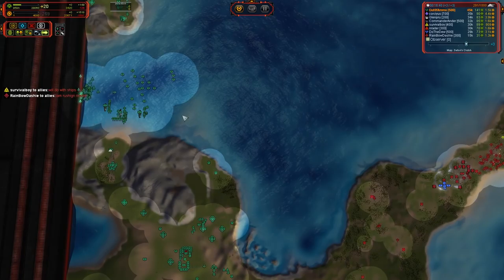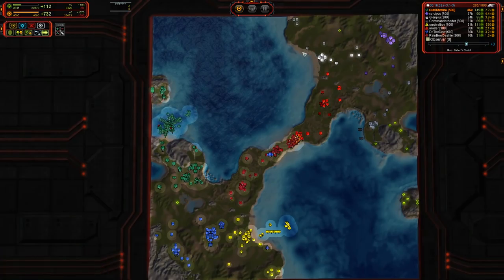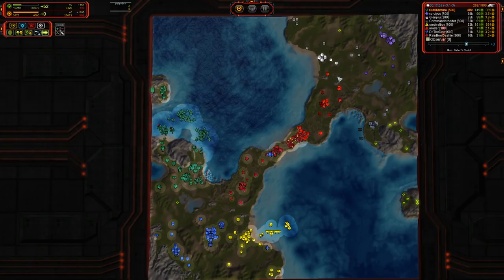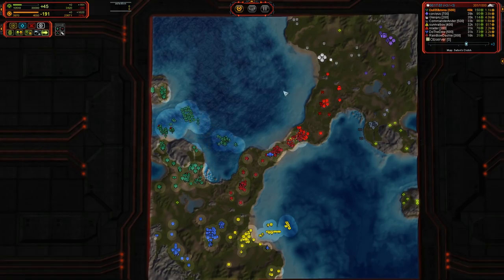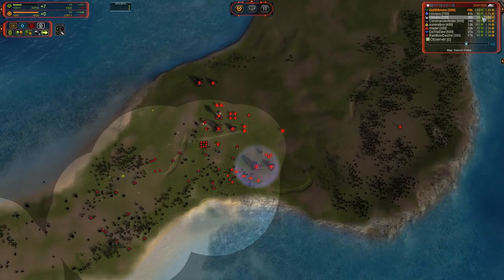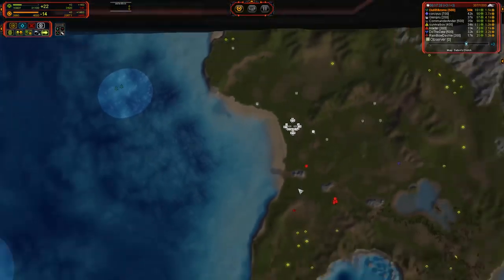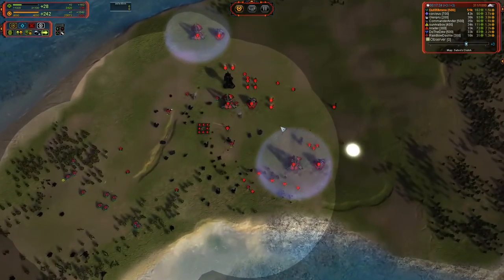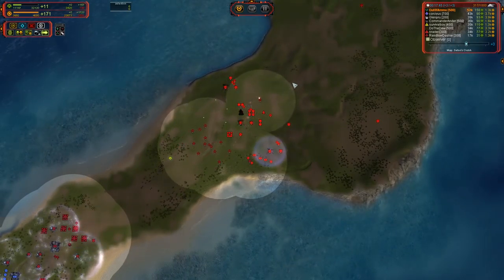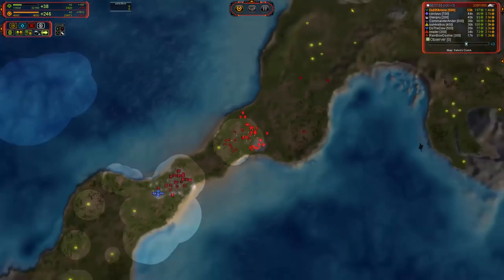T2 does work — you can get that cruiser out and that's definitely going to knock anything out of the air. But you've got so many interceptors, you could have just used the interceptors to take care of it. You've got almost your entire navy intact and just one lonely tort bomber harassing you. I do love the eco — 150 per tick versus 107. He's getting reclaim, blipping up and down, reclaiming all of this stuff that was out here, and that's going to end up biting you in the butt later.